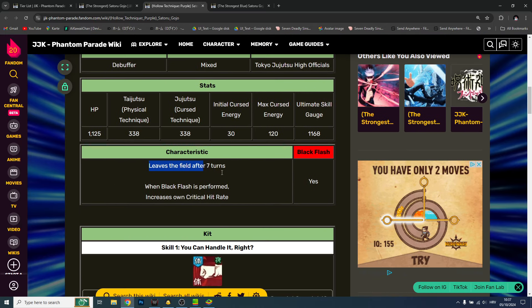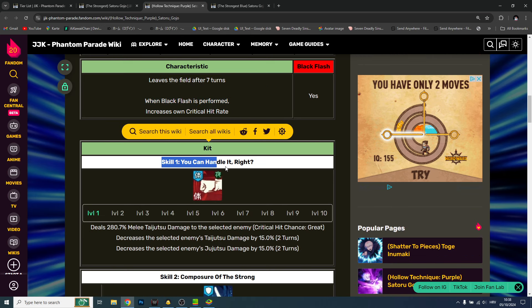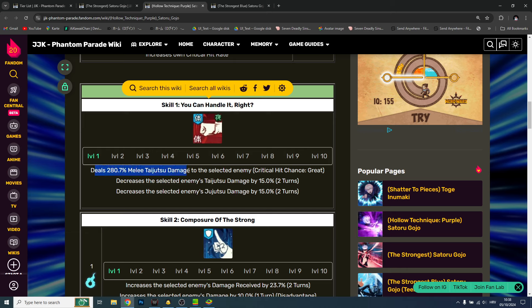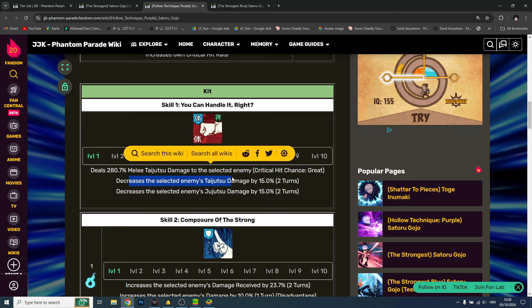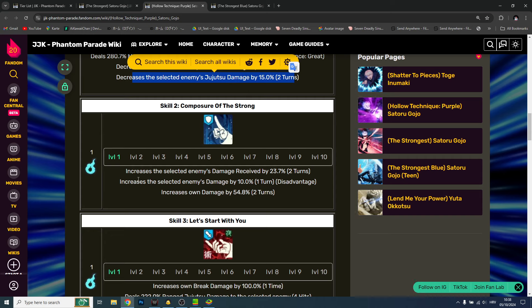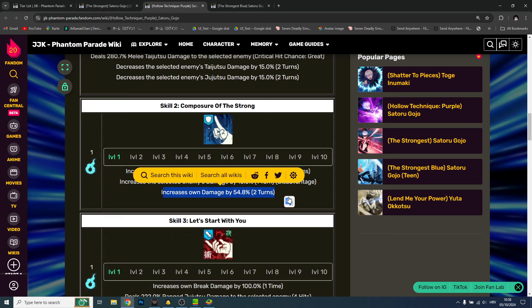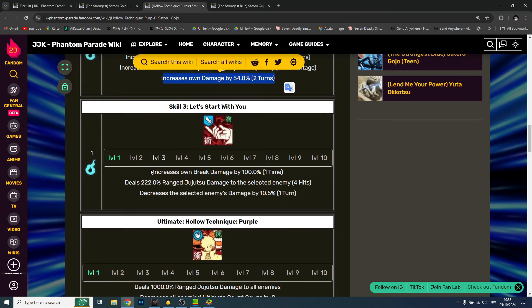Then we have the Hollow Purple Satoru Gojo — the green typing. Same principle: leaves the field after seven turns, and when Black Flash is performed he increases own critical hit rate. Skill one: melee Taijutsu damage to selected enemy, critical hit chain chance is great. He decreases the selected enemy's Taijutsu damage by 15% and Jujutsu damage by 15% — super important in this game. He increases selected enemy damage received by 23.7% for two turns and increases own damage by 54.8% for two turns.